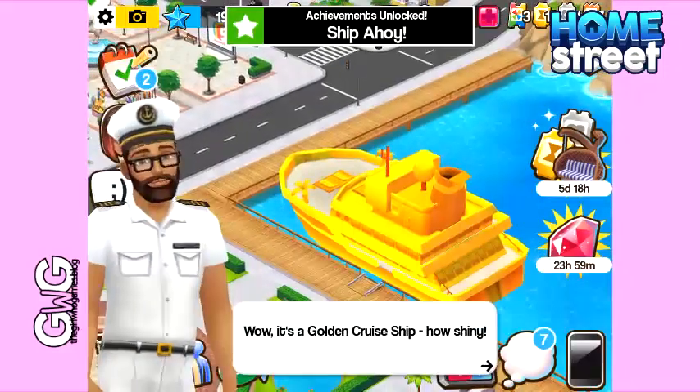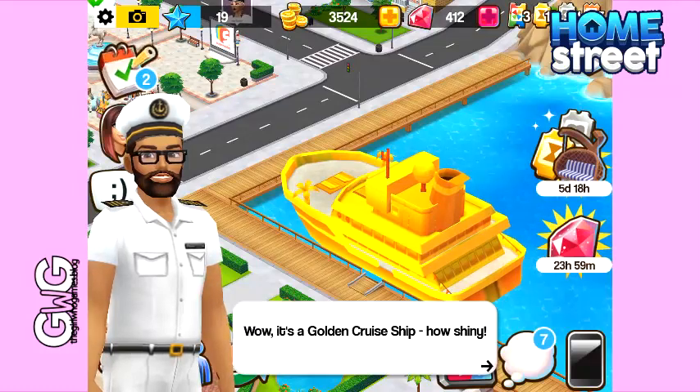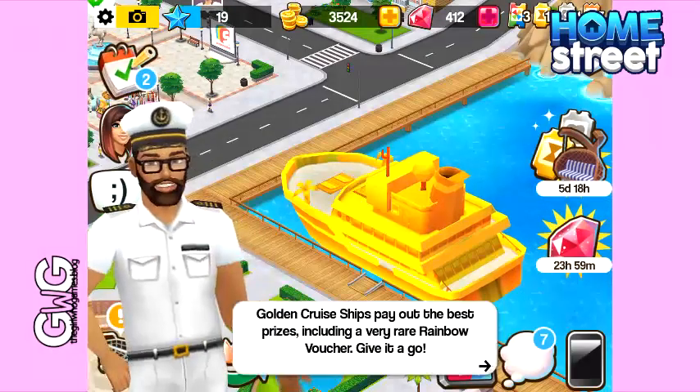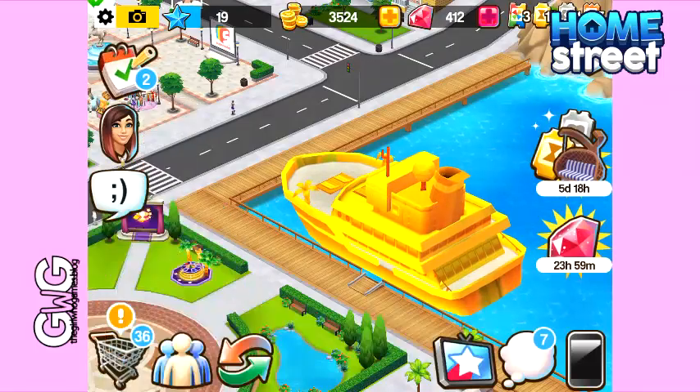In today's Home Street video I'm going to explain about golden cruise ships. Once you complete the Making Waves story, the next cruise ship you'll get will be golden. Every now and then you will get a golden cruise ship appear, which earns you better prizes than regular cruise ships.